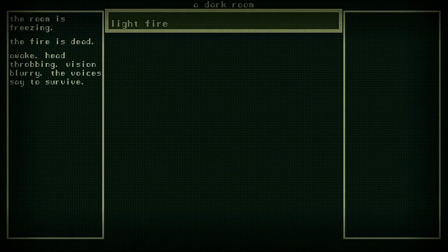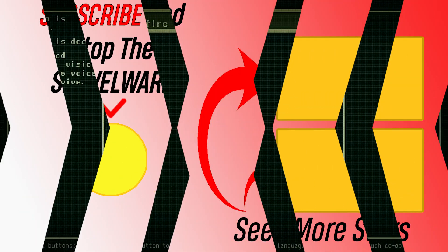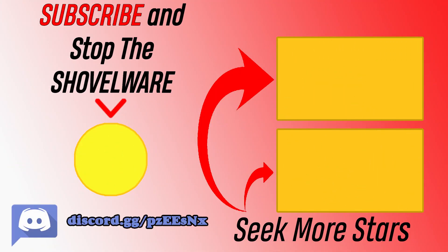And that's it for this Starro Shovelware mini review of A Dark Room. Hit that like button if it helped you out, and let me know your thoughts and opinions in the comments section below. Don't forget to subscribe for future Switch reviews and content, and jump onto the Starseekers Discord to join its growing community. Thanks once again for watching, and until next time — game on!